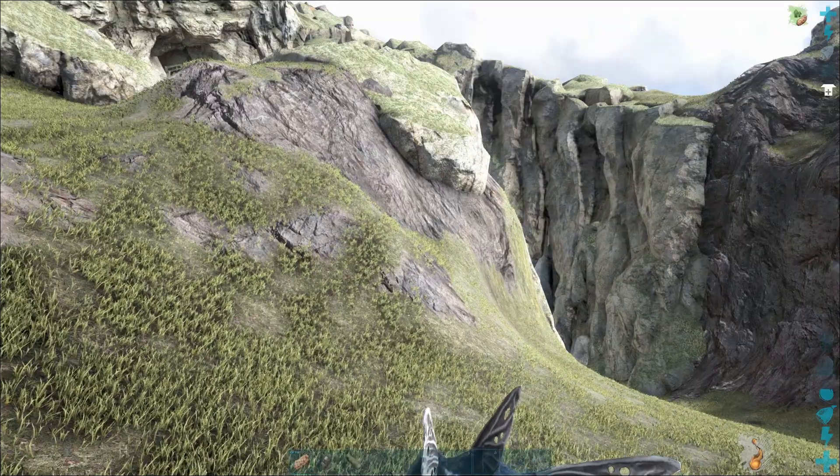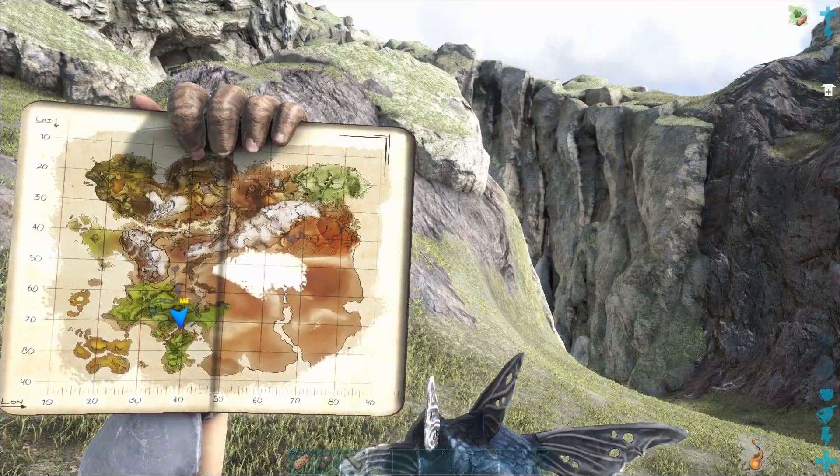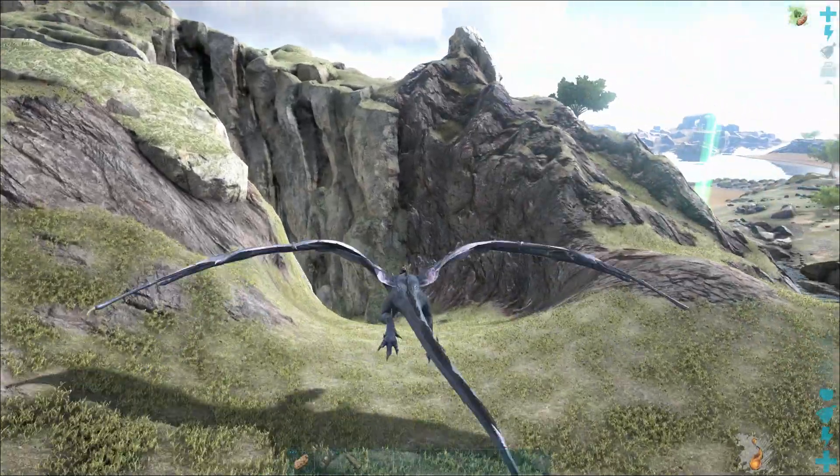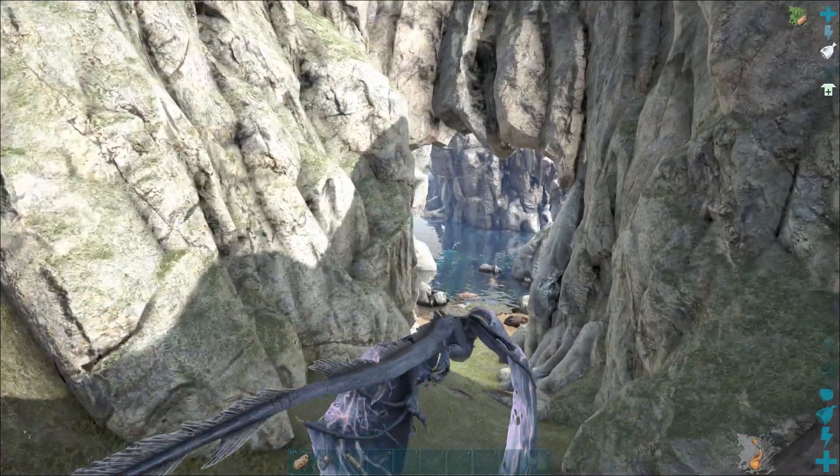It's located in the southern region of the Ragnarok map — there you can see the coordinates. To find it you need to fly down to the water with the rock formations.